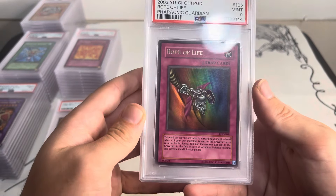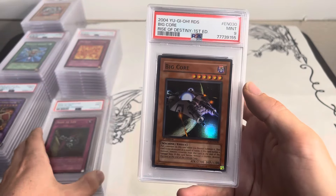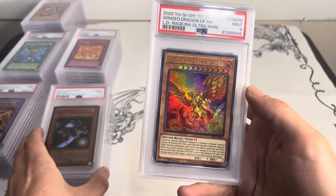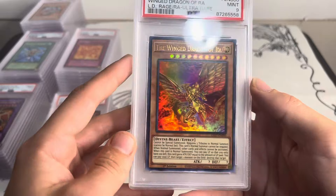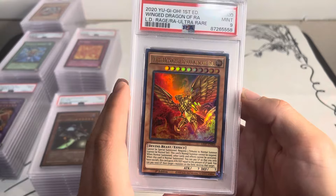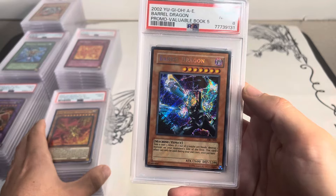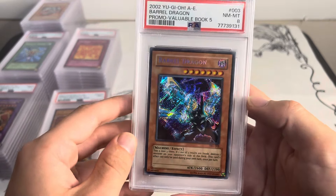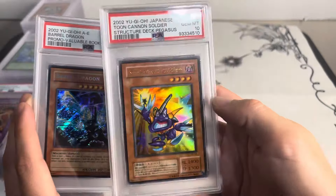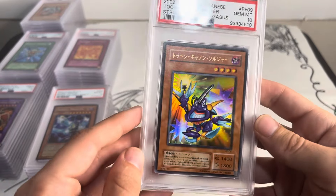Lord of D again, older print — my camera's not really capturing this too well, got a little glare. I tried to fix it but I don't have the usual setup. Rope of Life, Big Core — I'm a big fan of machines so that one's nostalgic to me. Wing Dragon of Ra alternate art — really cool card, just a nine so you don't have to pay the crazy PSA 10 premium but still a really good display piece. Barrel Dragon, this is the Value Book 5 promo from 2002 — we've got two or three of these in different rarities. There's a reverse secret coming up.